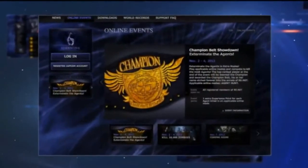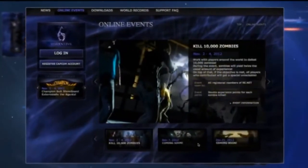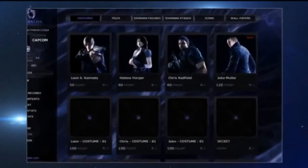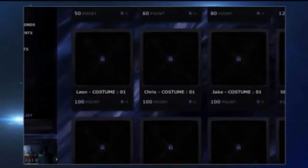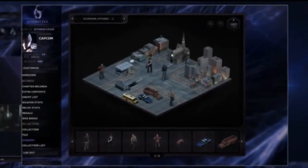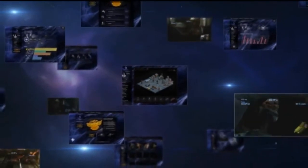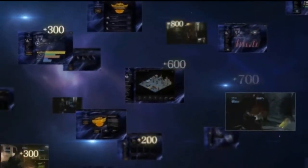You will receive RE points based on your participation in online events and for accessing other parts of ResidentEvil.net. These points can be used to unlock rewards. Rare costumes that you can show off while playing the Mercenaries online co-op are just one example of the exclusive content that can be obtained with RE points. You can also use RE points to unlock ResidentEvil.net figures to create your own unique collection. The more you play Resident Evil 6, the more RE points you will receive.